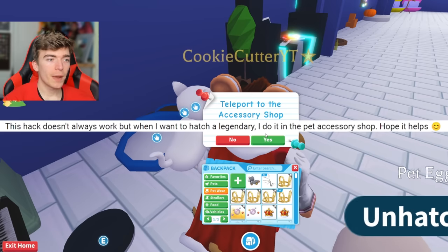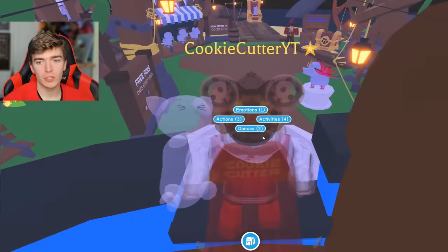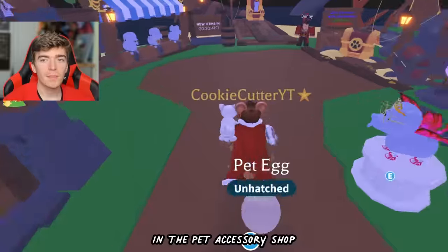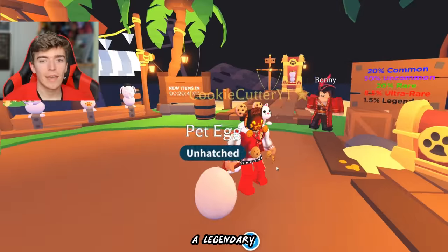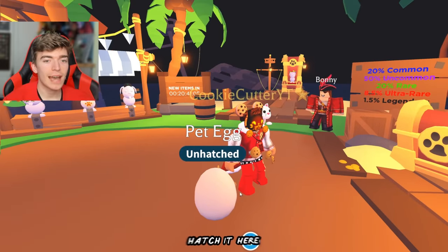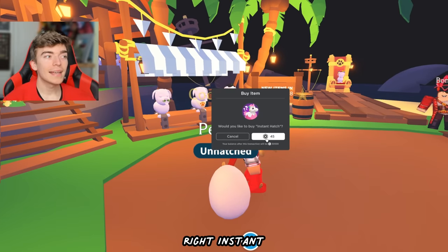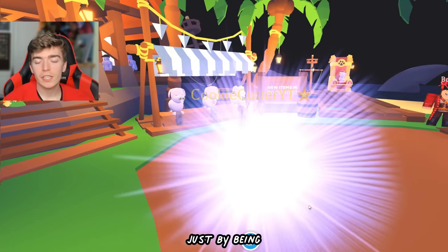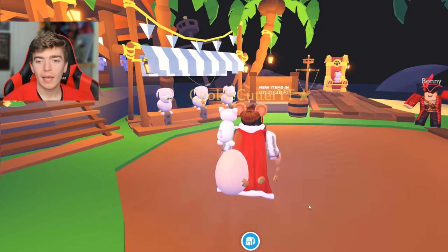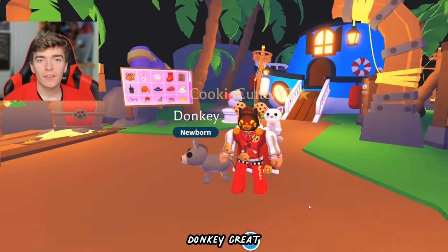According to this fan, the hack doesn't always work, but when they want to hatch a Legendary, they do it in the Pet Accessory Shop. So we are now in the Pet Accessory Shop, and supposedly we can grab ourselves a Legendary. All we need to do is just hatch it here — pretty simple, right? Instant hatch. Let's use this and find out — will we get the Legendary just by being in this room? And we got a donkey.